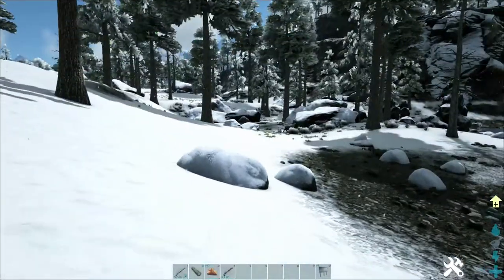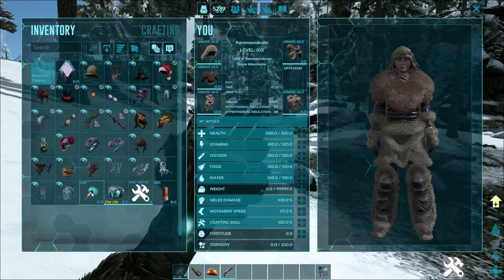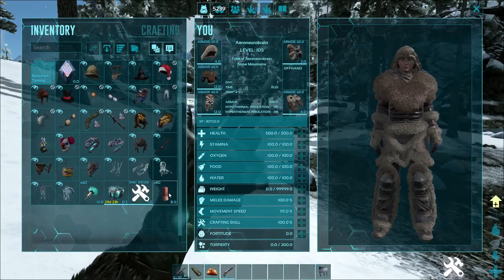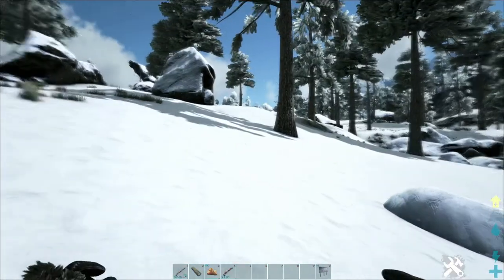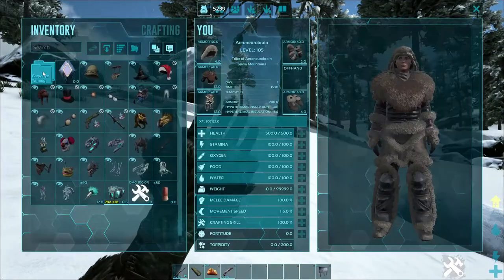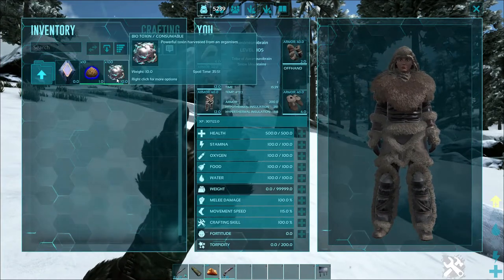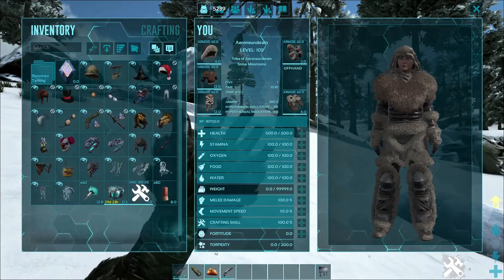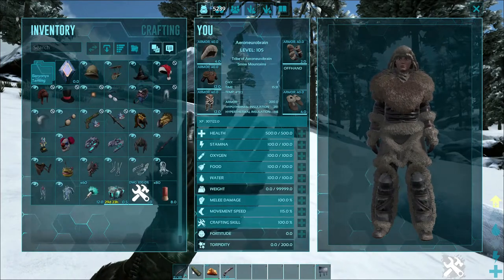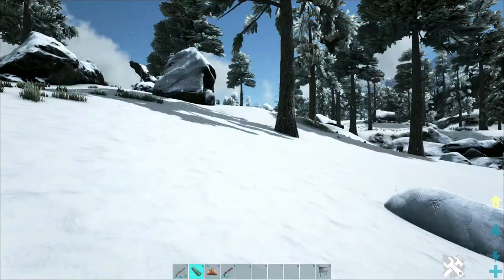First, you need a longneck rifle or crossbow with darts or arrows. You also need regular kibble and biotoxin — 100 or whatever amount you want to use. Have a shotgun ready, a spyglass just in case, and trapped structures.